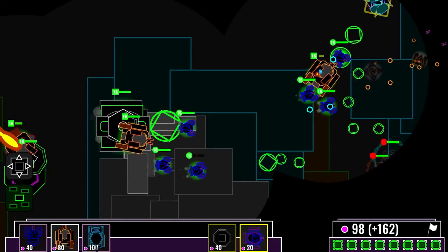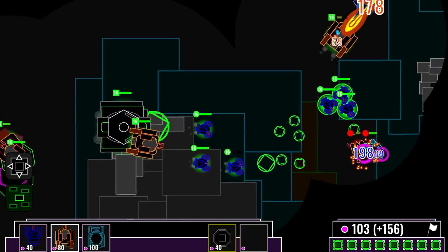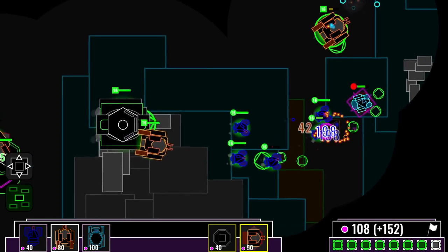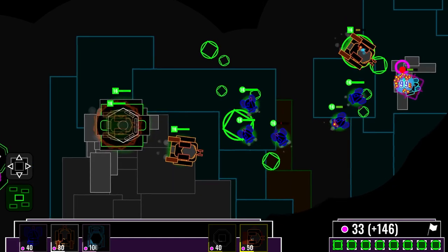We're taking some hits, but we can take it. Let's not attack that ice support with our gluons — our gluons are very weak against ice units, which are the light blue enemies. But the flames of the incinerator burn right through that.